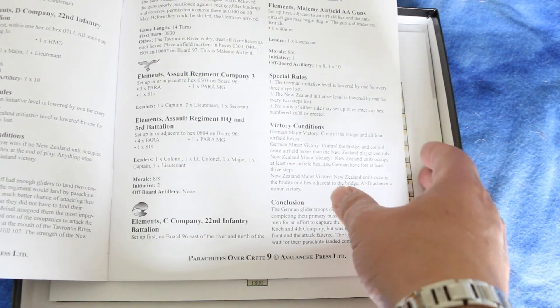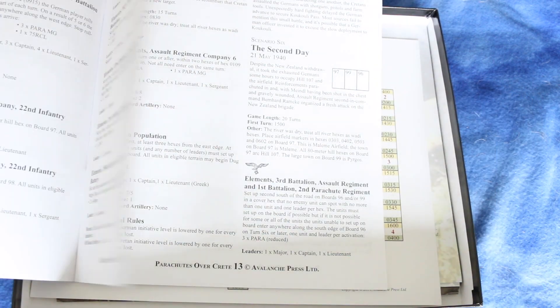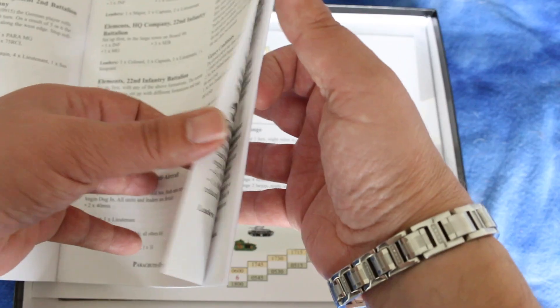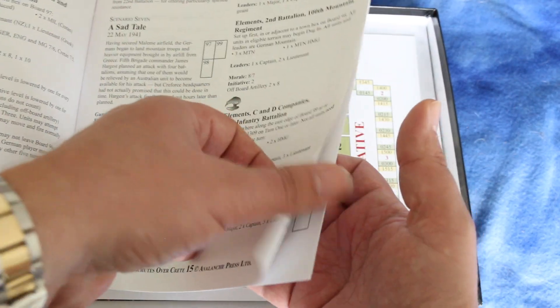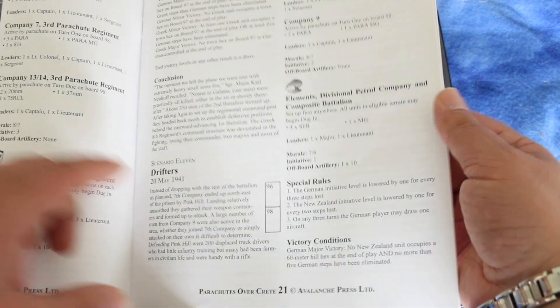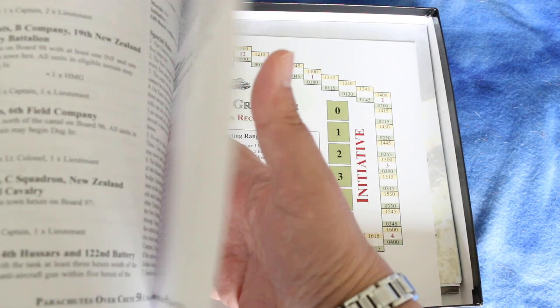These are the scenarios. There's Maleme Airfield, scenario two is By the Tavronitis, scenario three is Assault on the Regiment. I'm not going to read them all off because there are 40 of them — we'll just page through. Hostile Reception, Sad Tale, Mountaineer Attack, Prison Valley, The Landings, Drifters, Heya Prison. As you can see there are lots of scenarios, so this will keep you busy for a long time — you'll definitely get your money's worth with this one.